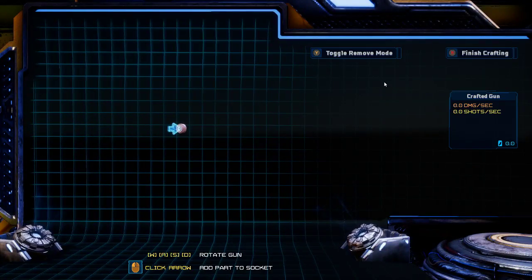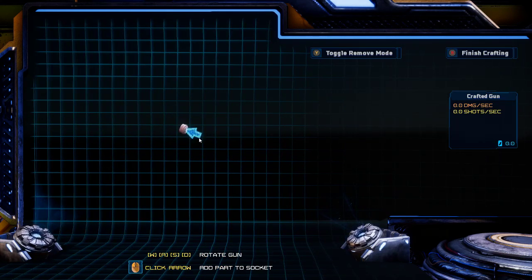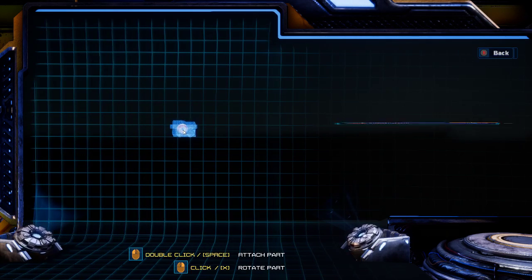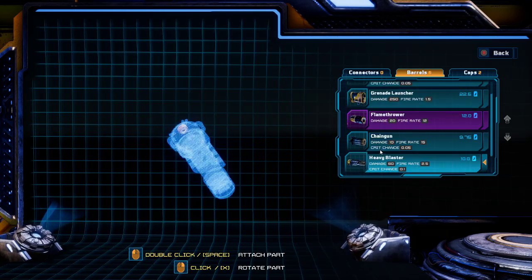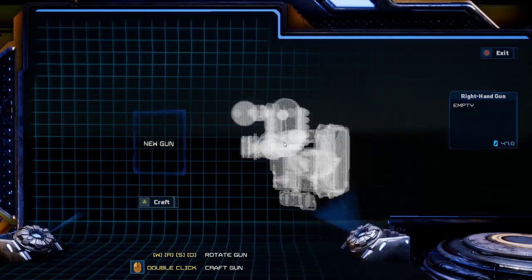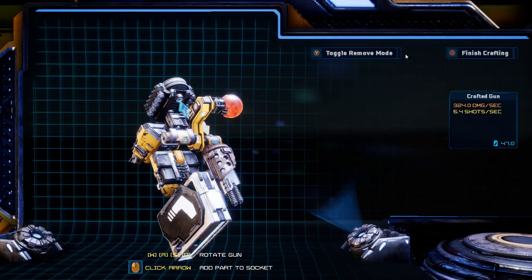Let's try this gun. How do I get more connectors though? I can put something on it — one thing on it. What happens if I tear this thing down? TVs are the connectors — oh I see. We don't get multiple uses of parts on different guns, we all have to put them on one gun. Okay so you have three — well, they tell you how much they have obviously.